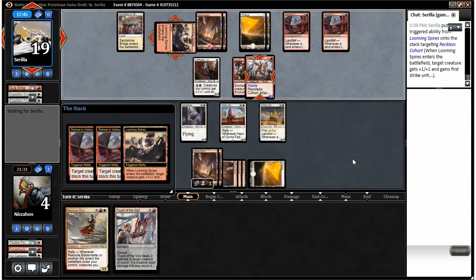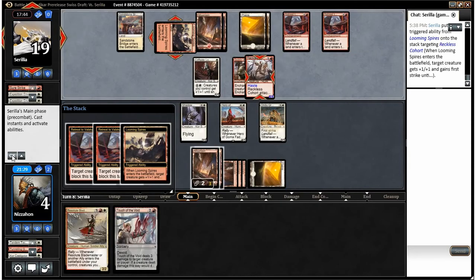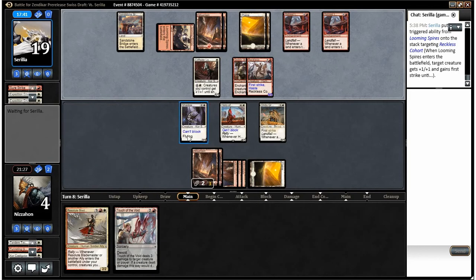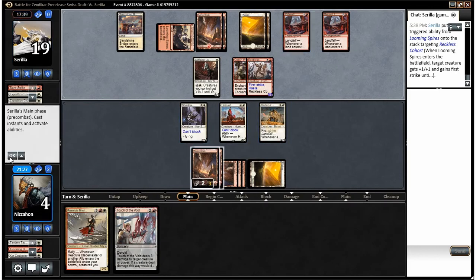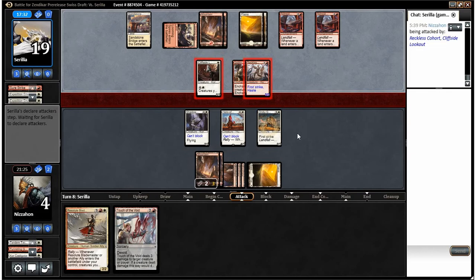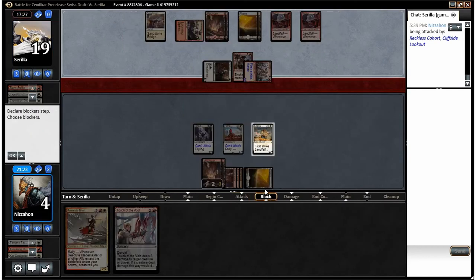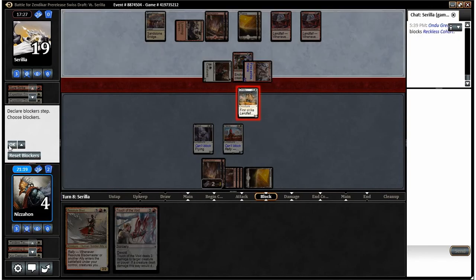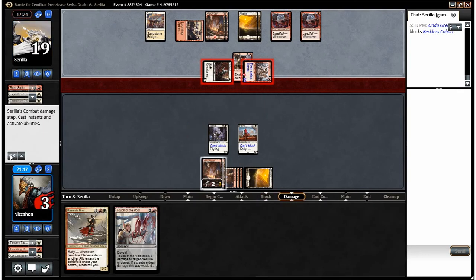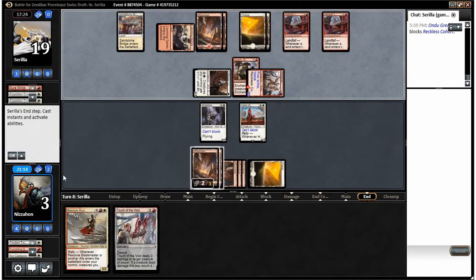We have to block the Cohort. Those Retreat to Valakuts are definitely good against me right now — I don't normally like them a whole lot. So we're going to go to two here. Or maybe not — he could have pumped his whole team and done two to me, he probably should have.